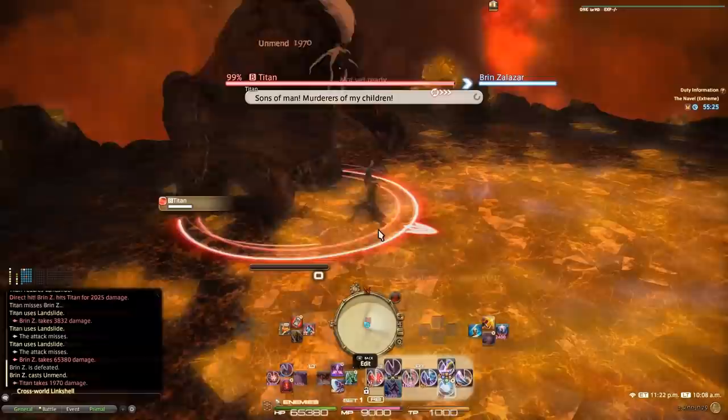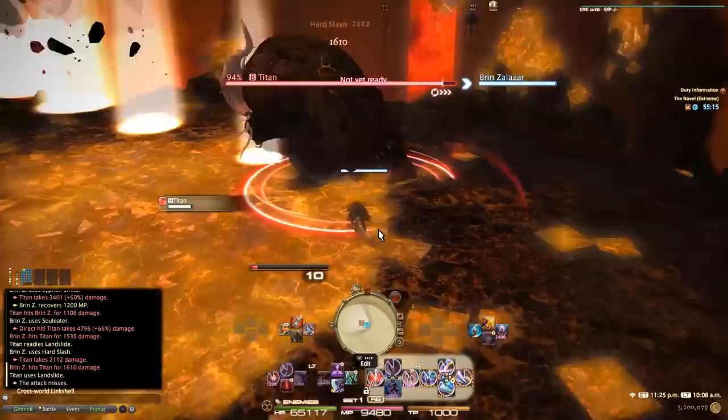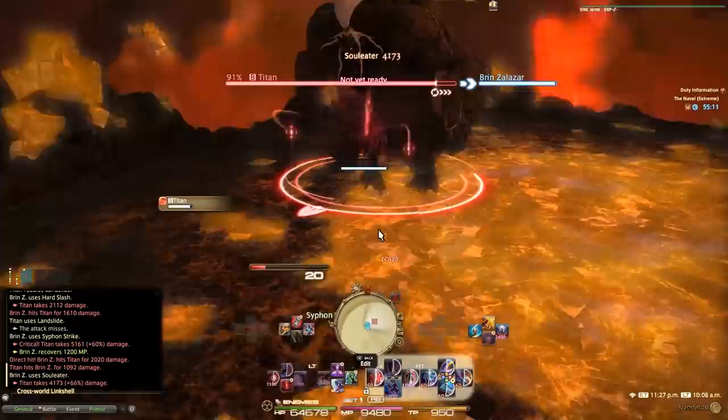Now, the other mistake I see new tanks make is that they will continually try to spin the target around over and over again, thus preventing the DPS from really being able to line up their positionals and get into a good rotation. So just be sure you're not facing the enemy towards the party, but you're also not running around them either.